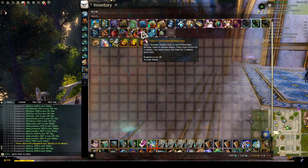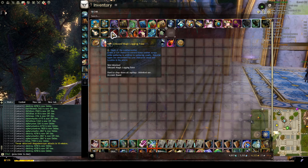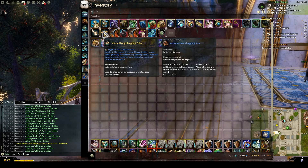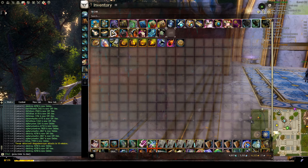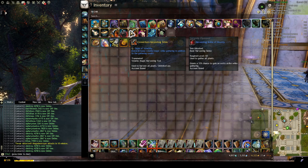Feast birthday cakes — I rarely ever use these and I don't know why I keep them with me. Then we have four gathering tools: a mining pick with Watch Knight glyph, slightly better than volatile; an Unbound Magic logging axe with Leatherworker glyph; and then our Bounty Sickle and Volatile Sickle, depending on what we're doing.